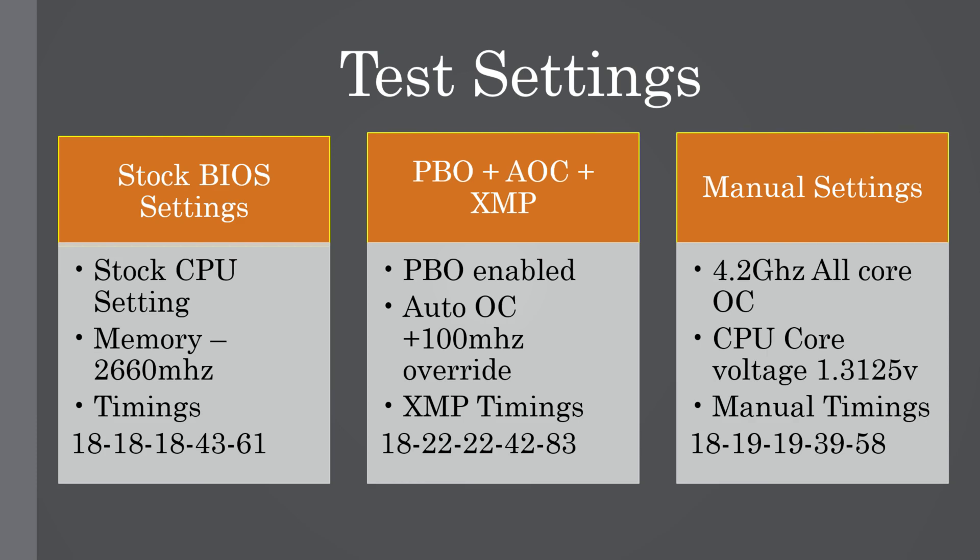Then we have manual settings. I did start off with a 4.3 GHz all-core overclock, but I believe 4.2 GHz is what anyone can achieve and is better for long-term usage. The voltage is set at 1.3125 volts, and the manual memory timings — this was the best I could do with the RAM sticks I had; any lower and the system would not boot.